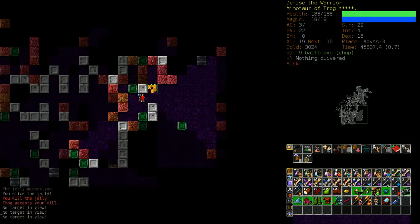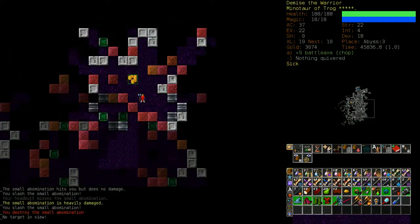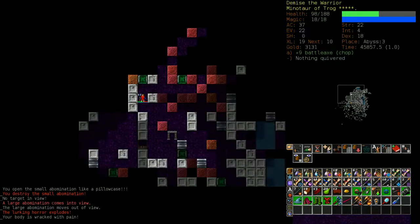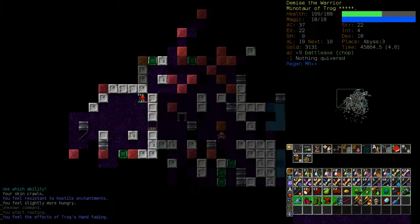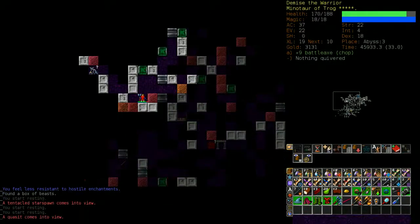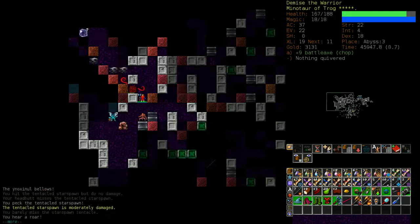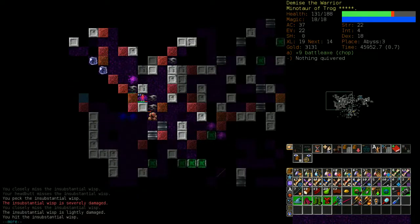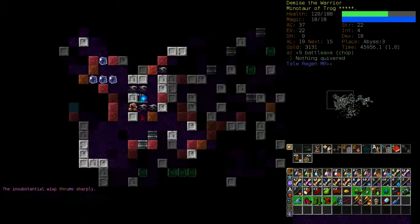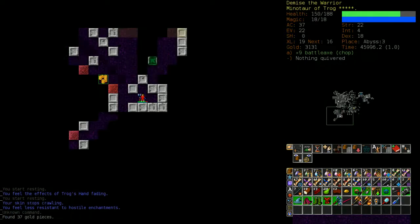Even though there are portals that go deeper, there's a higher chance of a rune but I don't want to increase the danger. That was a Lurking Horror - it's like a black ball thing. If it touches you, similar to the old spores that used to be a thing, it torments you instead of doing flat damage. I'm in a fairly dangerous spot so I'm going to teleport, hopefully running away without getting killed.